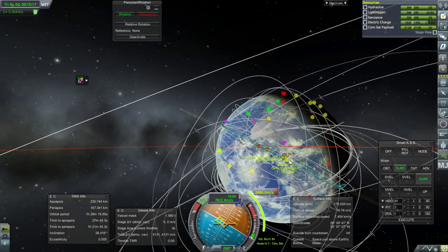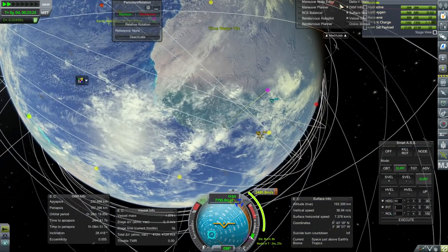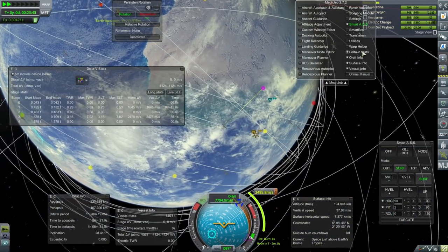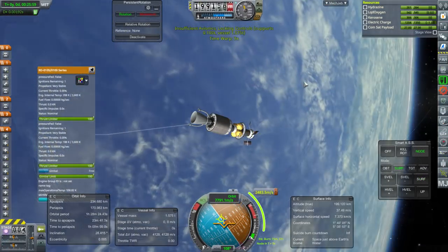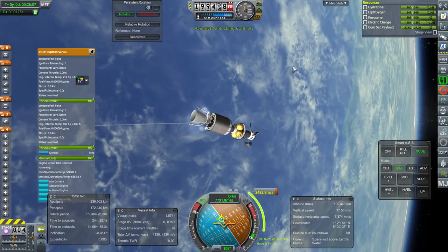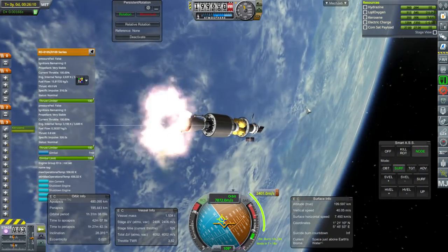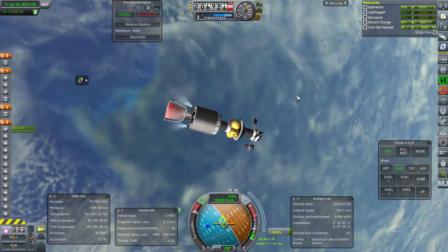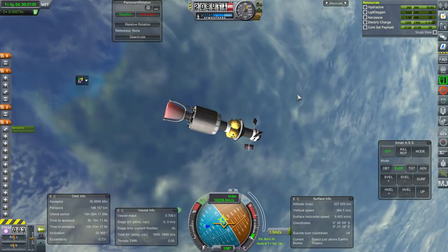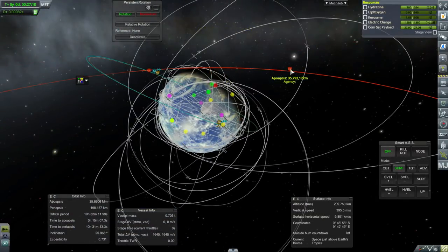I've put the node more or less over Libreville, which I believe is on the equator. The stage burn is about 55 seconds. Ignition. It has ignited. That's pretty much the mark right there — they wanted 35,793 km; we've got 35,860 km.